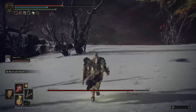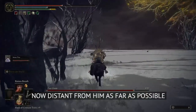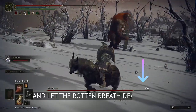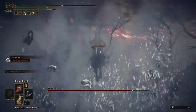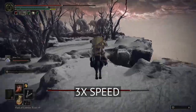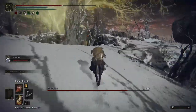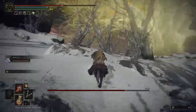Now create some distance. Get on Torrent and move farther away from him as much as possible, and let the Rotten Breath deal damage. It will slowly deplete his health. Keep moving — go to the farthest place possible on that particular island.